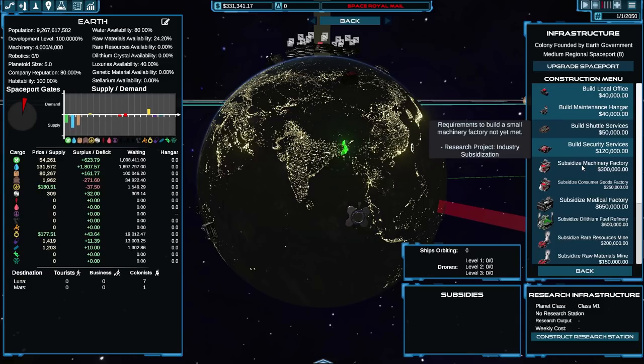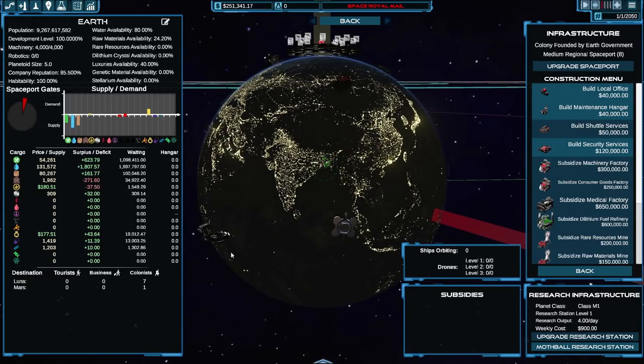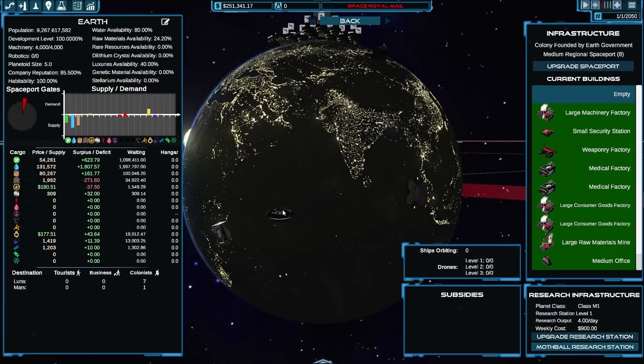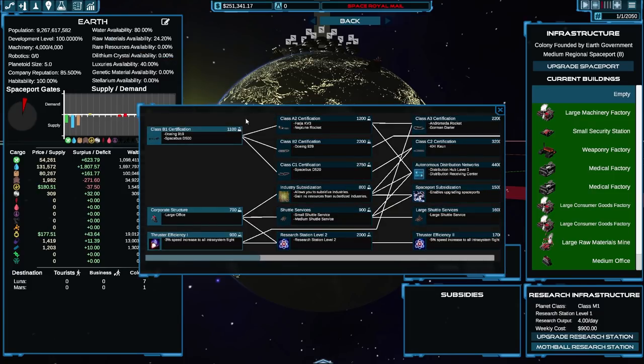There are other things to build but we need to do some research. Up here there's a science beaker showing zero research points. Down in the research panel, we can build a research station on Earth costing 80 grand to build and 900 per week to keep running. We don't pick a thing to research toward — we earn points and then spend them. We could save up 20,000 research points and spend them all at once, but that obviously doesn't make sense.